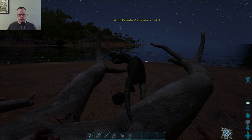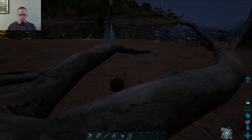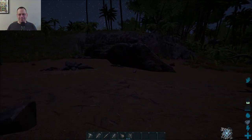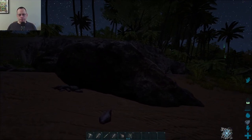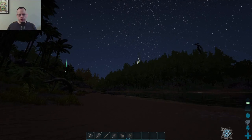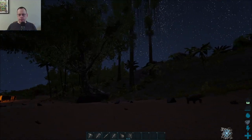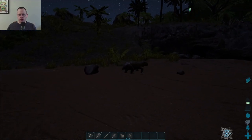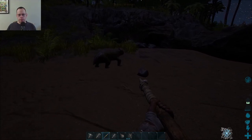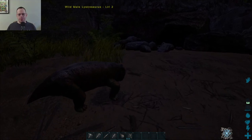Kind of looks like you're stuck there, dude. Okay. There we go. All righty then. Oh, that's the big dino. That's the one that pretty much owned us. So let's stay away from him. Oh, hello. You defecated. Thanks for letting me know.